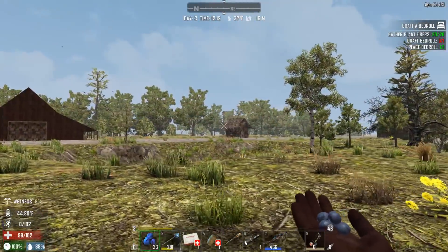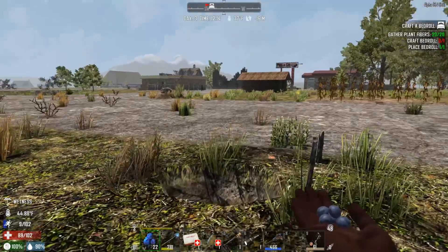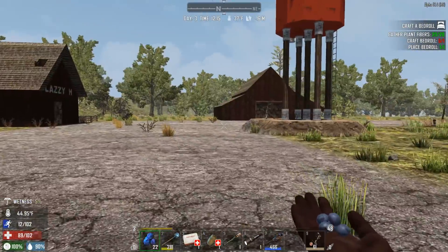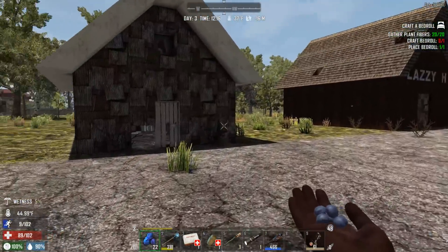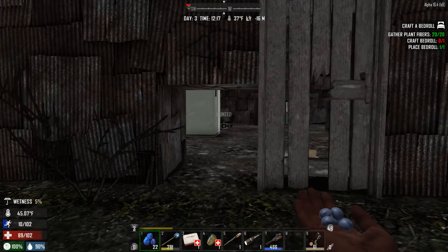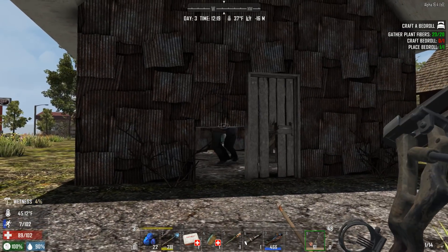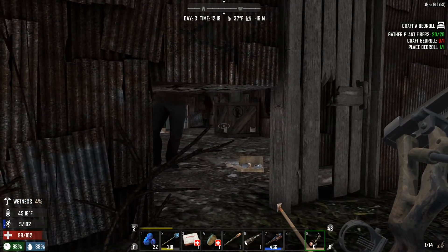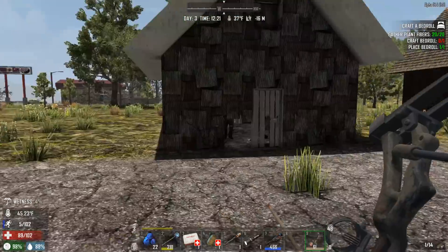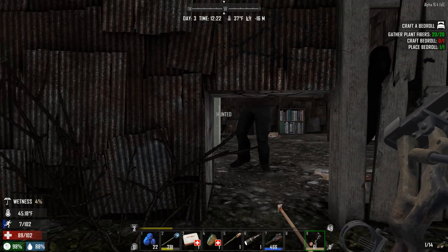I'm not finding this place at all. I was pretty sure I'd seen one of those homes in here. More than likely I'll end up coming across it again. Oh look at this — they broke in! We can actually go in and loot this place. These buildings actually have a decent amount of loot — there's a box and a bookcase.